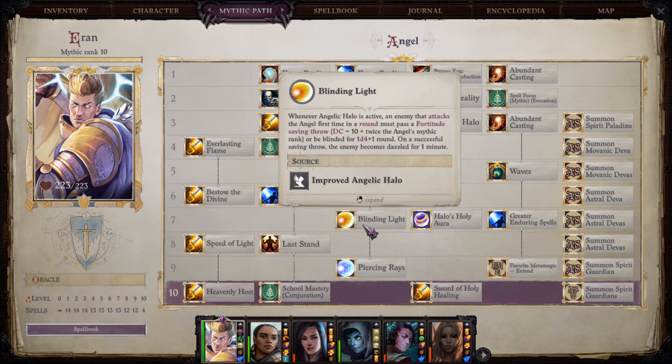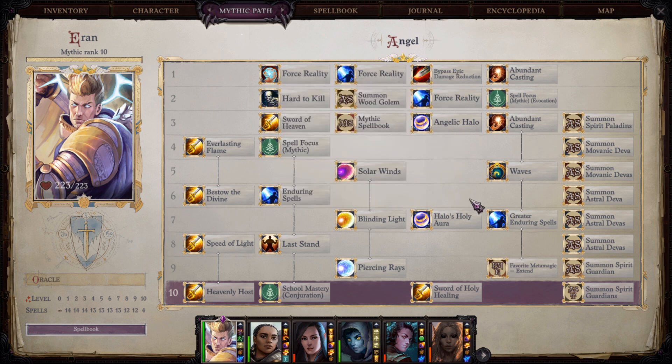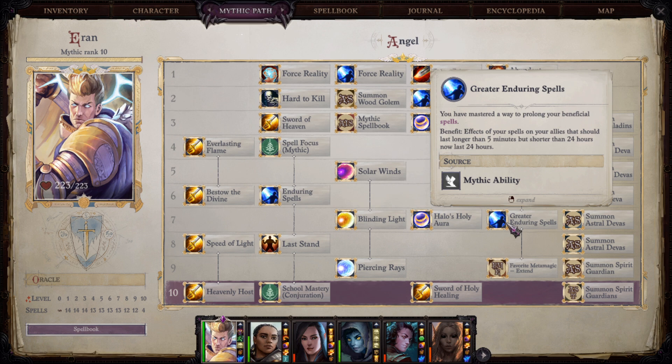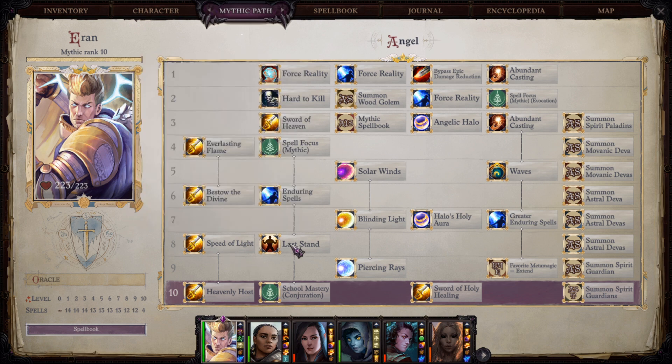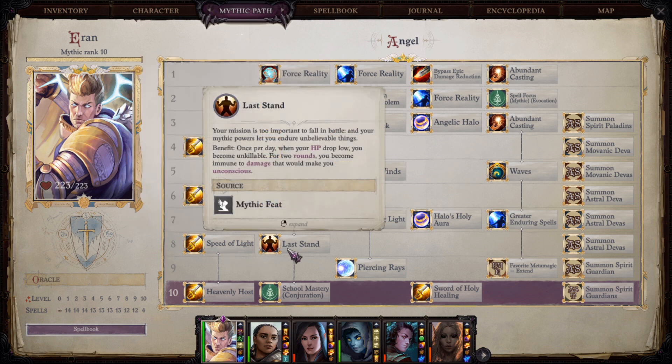At mythic level 7 we take another Halo improvement: Blinding Light, which is very useful — it can make enemies blinded, and since we're built as a tank enemies will be hitting us, so it should trigger blindness fairly often. We also take Greater Enduring Spells, so now our buffs last 24 hours. At mythic level 8 we take Speed of Light, which is very, very powerful — it allows us to cast Quickened spells essentially at will, as long as they are 7th level or lower. As a mythic feat we take Last Stand.